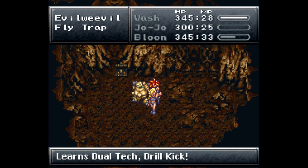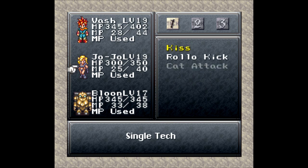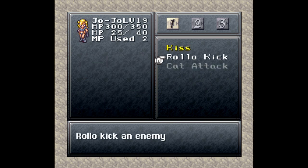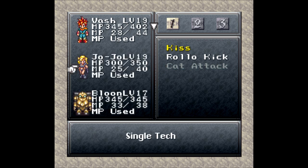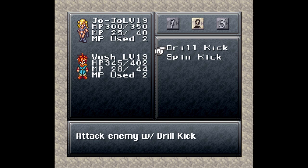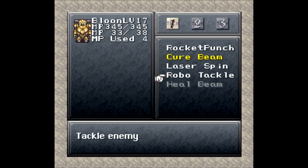We just learned a whole bunch of techs at once. Rollo kick costs two MP and hits a single enemy. For dual techs, she learns drill kick, which uses two MP each and is based off the cyclone. Spin kick comes from Robo's laser spin, and from Blue, Robo learned robo tackle. He's also learning heel beam — it'll take a while, but he can tackle an enemy using robo tackle.